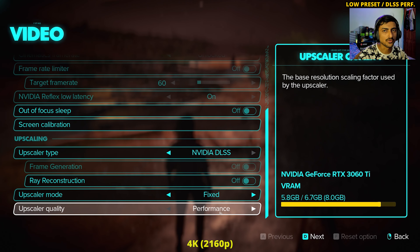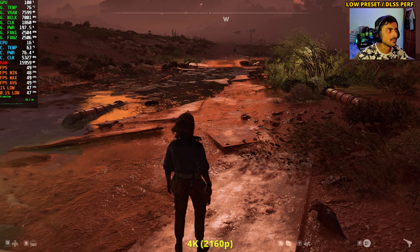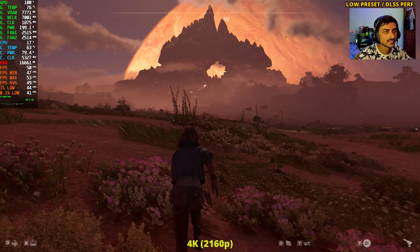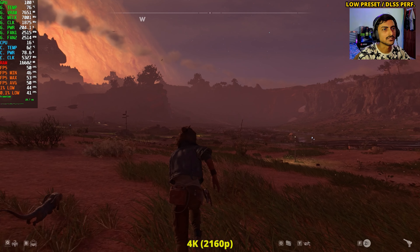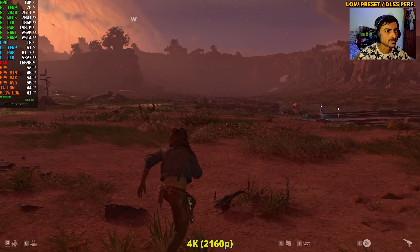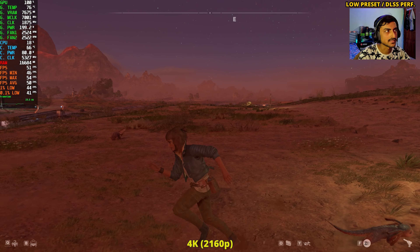I'm switching to DLSS Performance mode — there's no Ultra Performance DLSS in this game; the minimum you can go is Performance. Still on the low preset, just to see the maximum we can get at 4K with this GPU. DLSS Performance looks horrible — probably worse than 1080p. We still cannot achieve even 50 fps. Don't expect a 3060 Ti to run this game at 4K. If you have a 4K monitor, you're better off using FSR 3 Frame Gen instead.